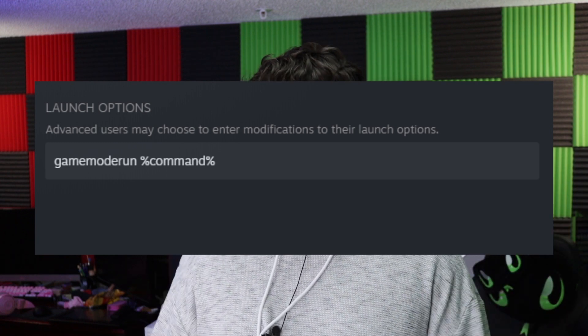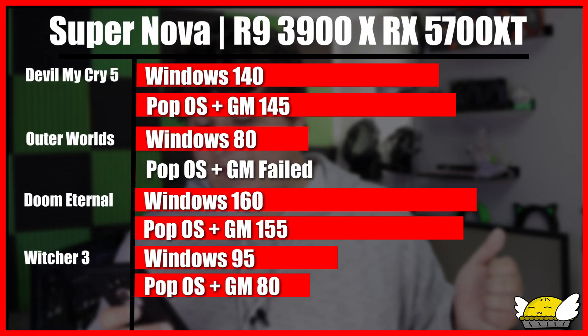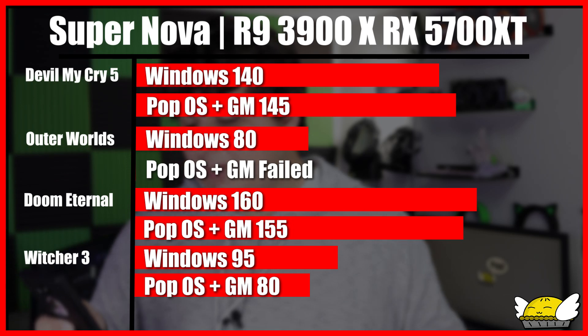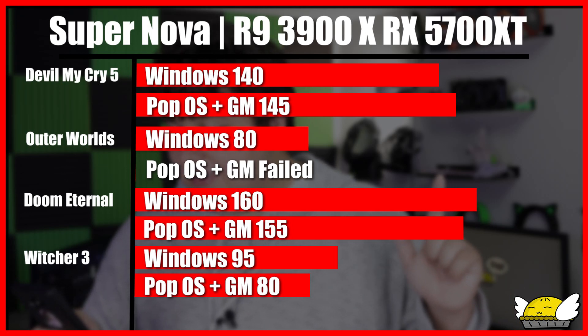Any game that doesn't perform well, we can turn this on. What it does is it unlocks the processor - not the GPU as much - but it does affect the power limits, making it perform much closer to Windows performance. We did see an increase in frame rates just by enabling this one thing. Going down the list: Devil May Cry 5 went to 145 FPS, beating Windows for the first time. Doom Eternal went to 155, almost to the point of Windows performance. Witcher 3 went up to 80 FPS. Outer Worlds broke - there was a Proton update that happened during that - but we fixed it later. Some versions of Proton work better than others, and you can roll back to a different version.